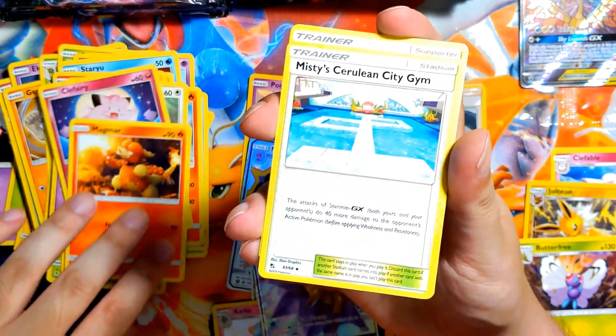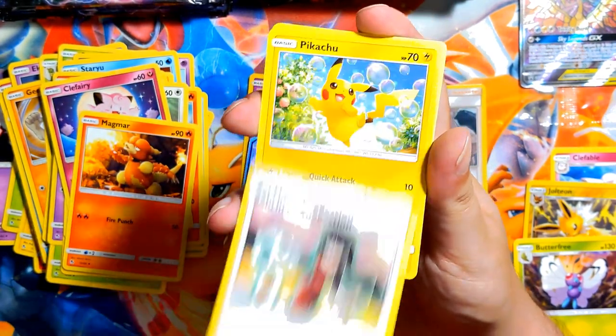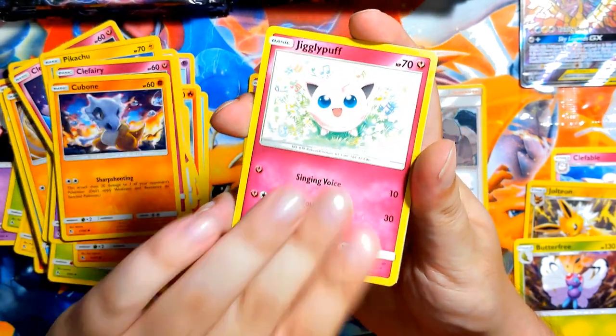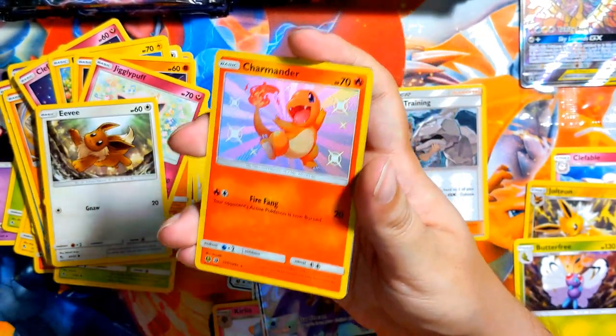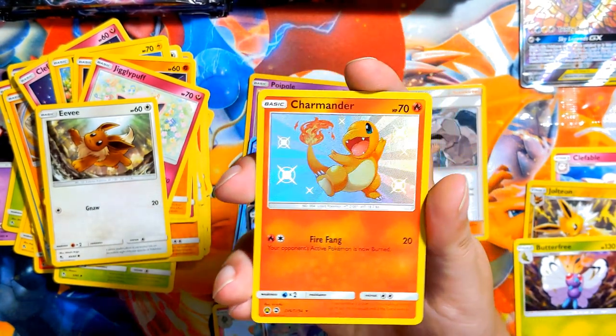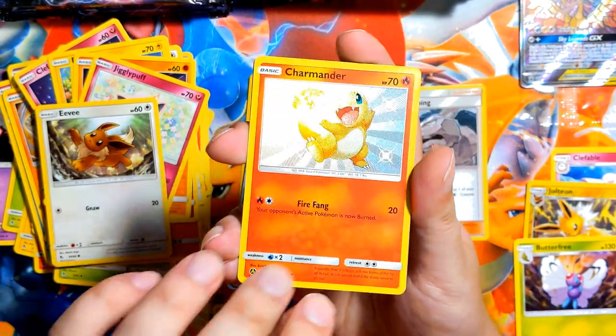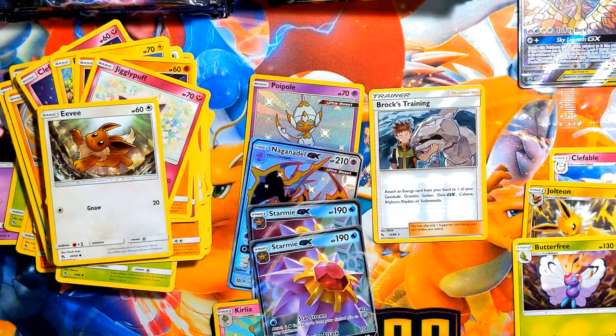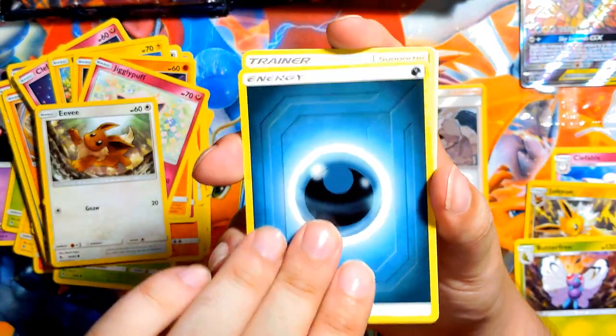Trying not to panic. Misty's Cerulean Gym, Sabrina's super power thing, Pikachu, Clefairy, Cubone, Jigglypuff, Eevee. The boy — the shiny Charmander! Let's go! And the rare is Jesse and James full art. I have like three of these now. Metal — dammit, she just said dark again.